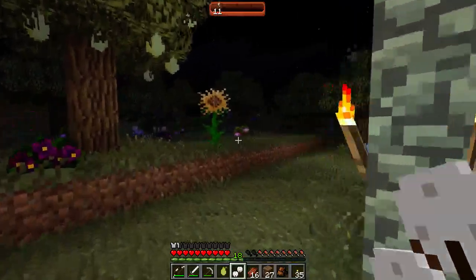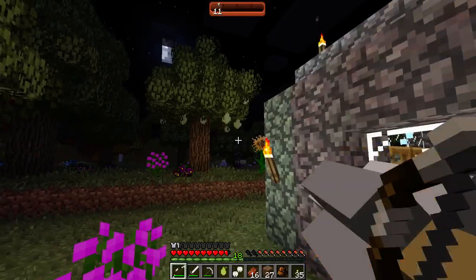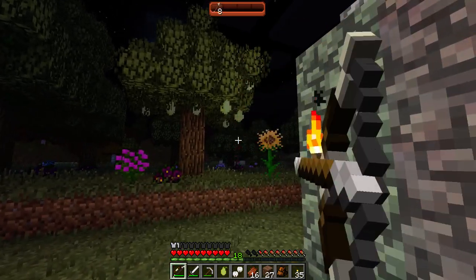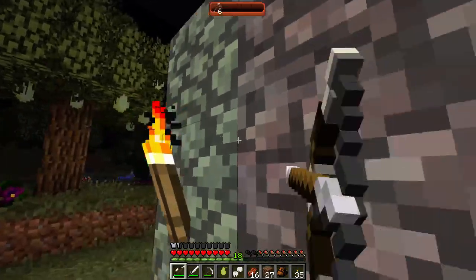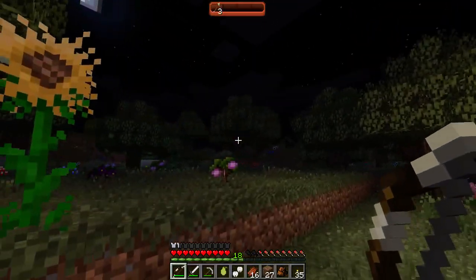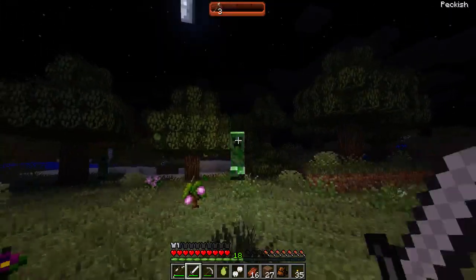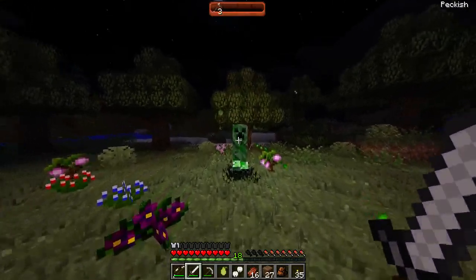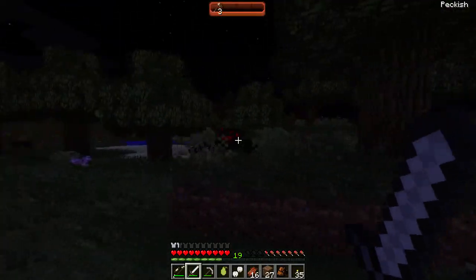These guys are nasty - they're so overpowered. I also see a creeper. They're so strong in this mod pack and they shoot so fast. I hate that I'm wasting all these arrows. Get away from my sapling! There we go - we got some bones and we can kill this guy for his string.